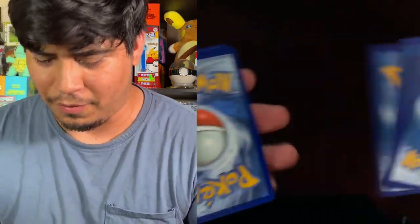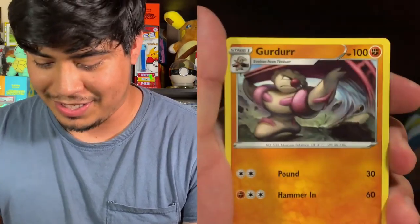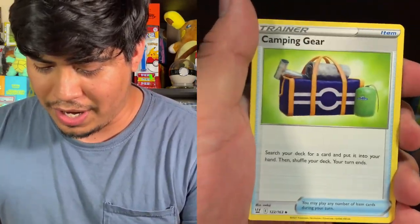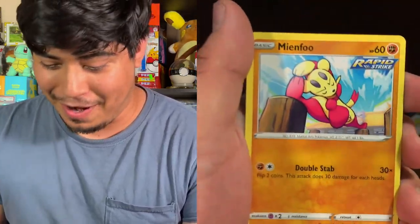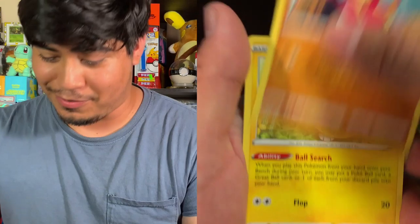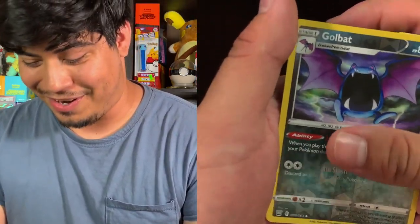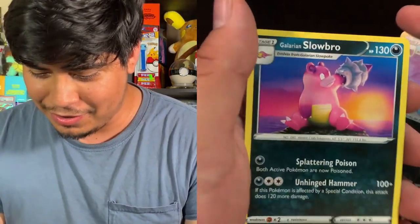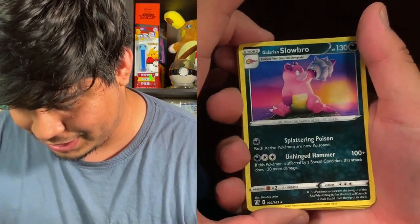The odds are in my favor. Here's our next Battle Styles pack — code card, one, two, three, four. We got grass energy, Gurdurr, Geranium, camping gear, Murkrow, Slandits, Bellsprout, Mienfoo, rapid strike Yamper, reverse holo Golbat, and the rare is the Galarian Slowbro. I haven't really seen much of Battle Styles yet so maybe that's why, but it's a cool card — look at him just wondering what the heck is on his arm.